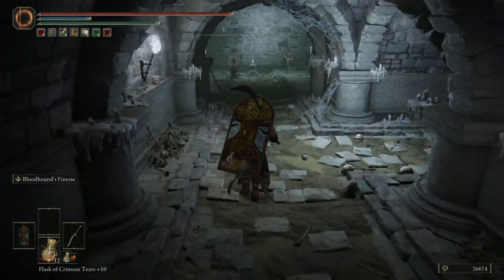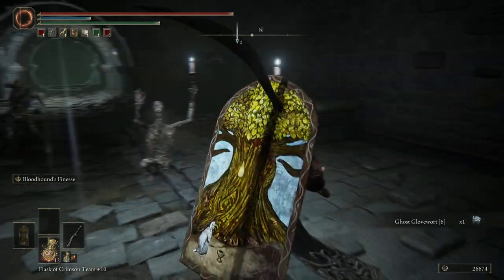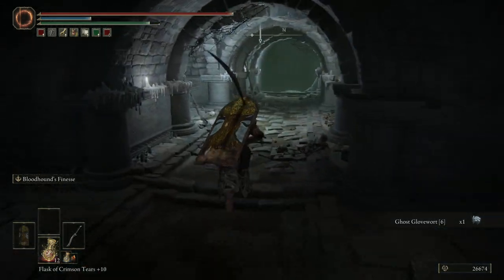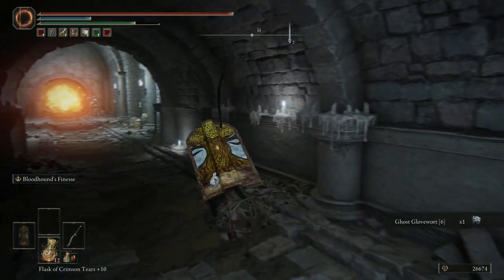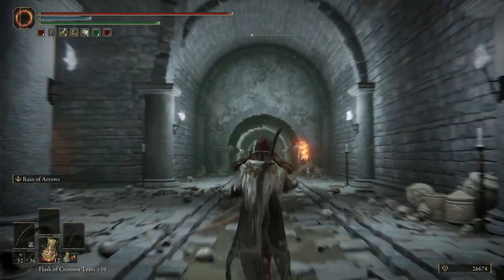We're going to head up this way. We'll go ahead and grab the item in here. The zombies, as always, are our least favourite enemies to fight. We'll find them to be completely unrewarding, so where possible we'll be leaving them alone. It's probably not as doable in here, unless we can be quick in targeting that.